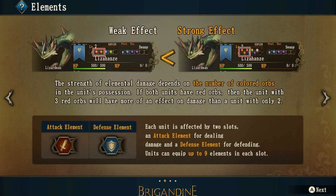The next page shows weak effect and strong effect. You can see the weak effect shows two red orbs for the lizard man, and the strong effect has three red orbs. The strength of elemental damage depends on the number of colored orbs in a unit's possession. A unit with three red orbs will have more of an effect on damage than a unit with only two.